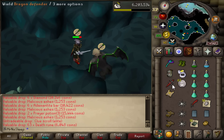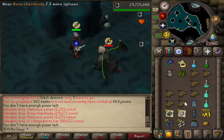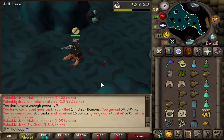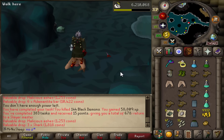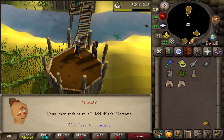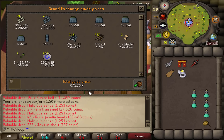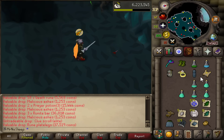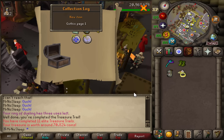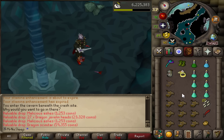I completed 144 demonic gorillas without a single zenite drop, so my luck wasn't there. Black demons are such a common Duradel task though, and a few tasks later I was back on demonics. Getting consistent elite clues but only able to complete one of them - the reward was so underwhelming I don't feel bad about missing the others. Also got a nice dragon scimitar drop.